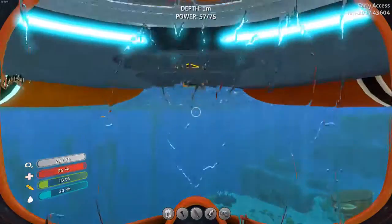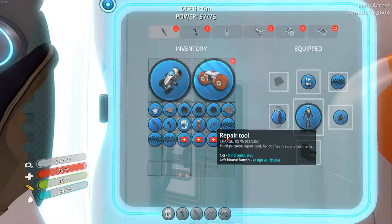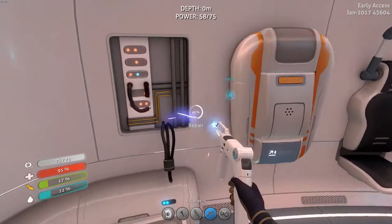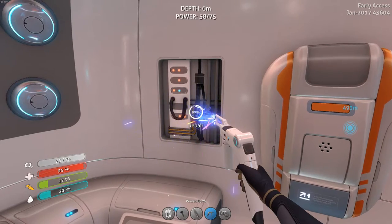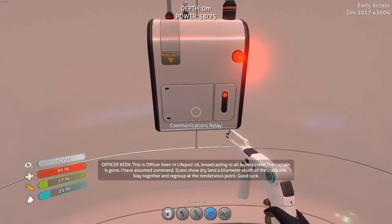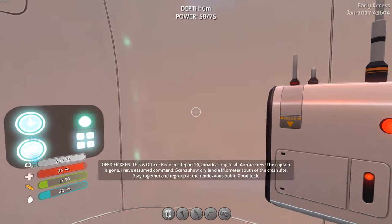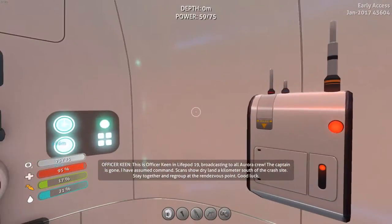We'll have to go in here and repair, probably. I actually completely killed it — why are the lights on? I didn't think it would keep the lights on. So we're going to listen to this message, then end off the episode. This is Officer Keen in Life Pod 19, broadcasting to all Aurora crew. The captain is gone — I've assumed command. Scans show dry land a kilometer south of the crash site. Stay together and regroup at the rendezvous point. Good luck.